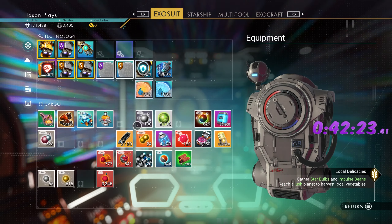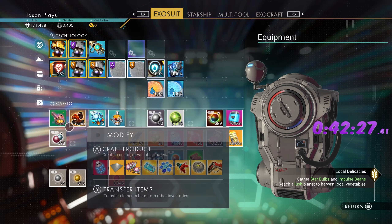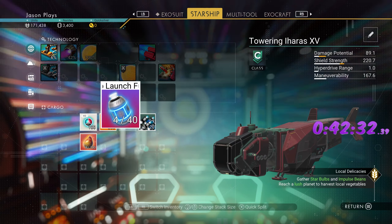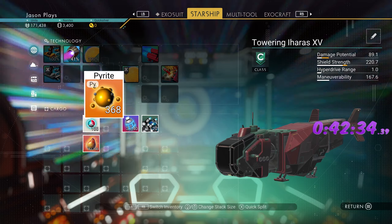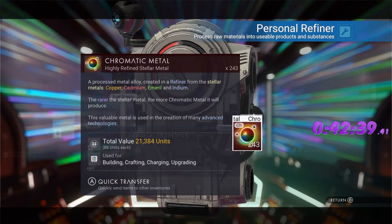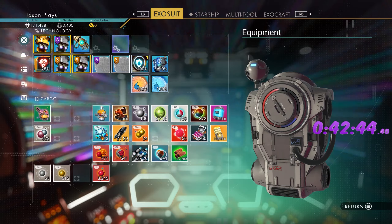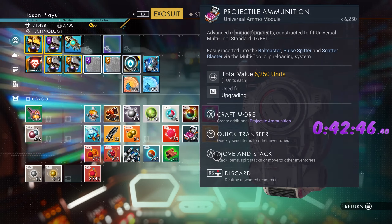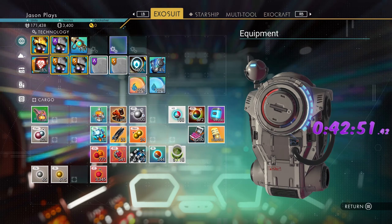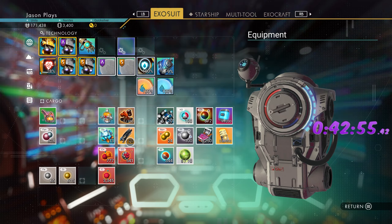As we're traveling, I haven't deleted the exocraft yet because the milestone hasn't triggered — getting a little nervous. Put the launch fuel in here. We also need tritium for materials later on. What else do we need to refine? I think we're good. We have everything we need. We can get some ferrite dust out of that. We'll keep the albium pearls just because I feel more comfortable with them.